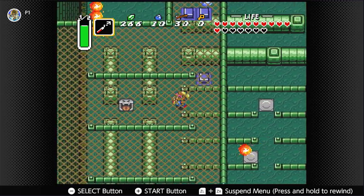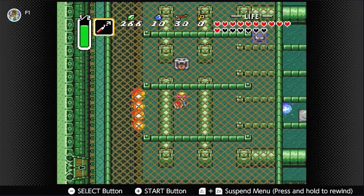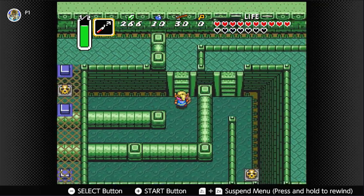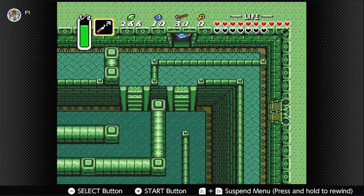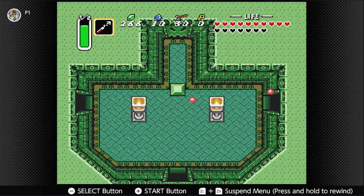As you can see, last time we picked up the blue mail, which is helping us out a little bit because we're taking less damage from things now. That's what would help if I didn't just run into random fire snakes. Torches that shoot fireballs too.